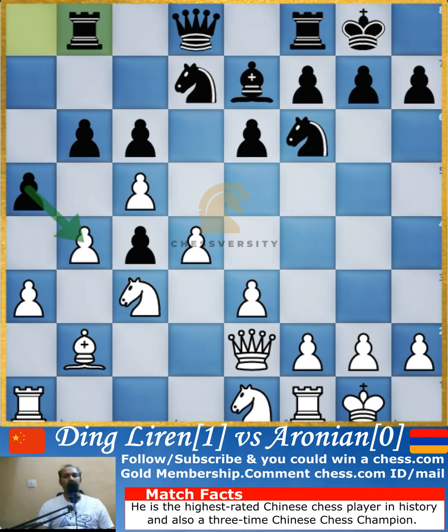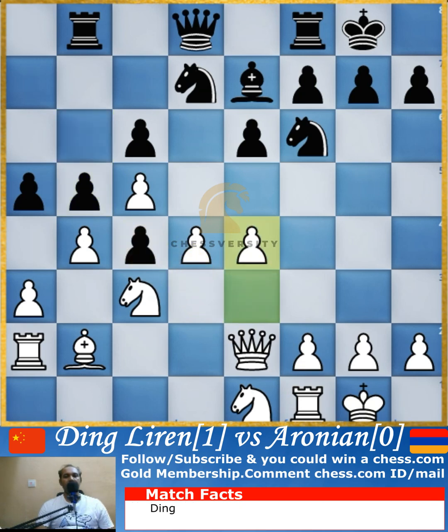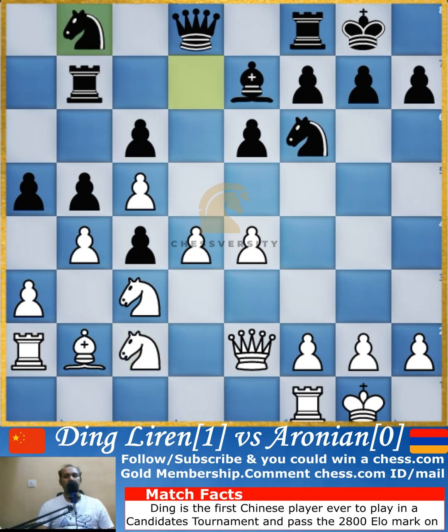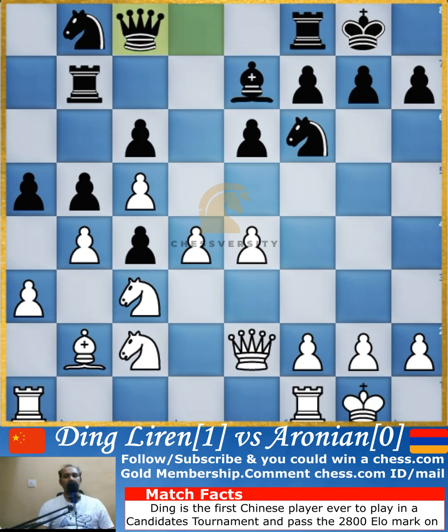The best move would have been to capture the pawn, but Aronian didn't go for that. Rook to a2 is played by Ding Liren, though the best move would have been rook to b1. Then b5 supports the pawn, b7 is played, rook comes to b7, and knight comes to c2. Knight goes to b8, and rook drops back to a1.